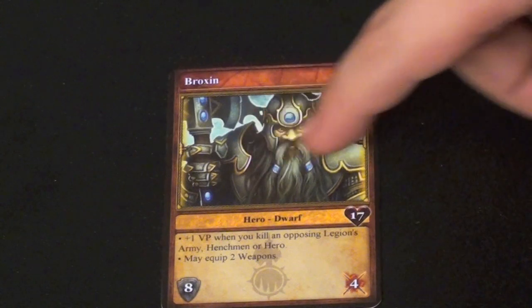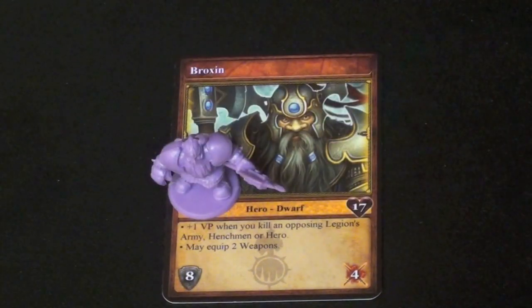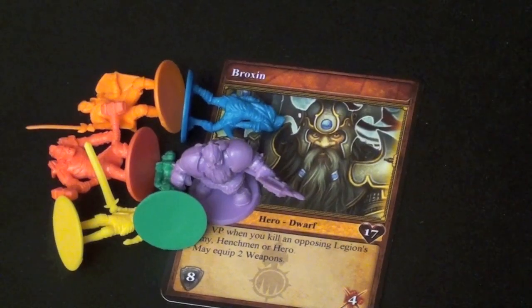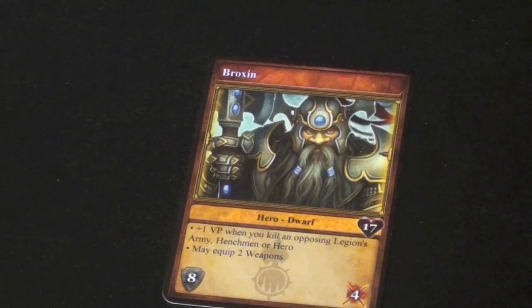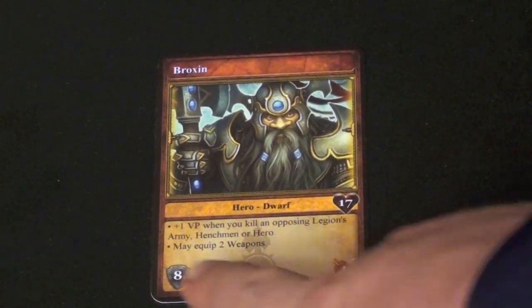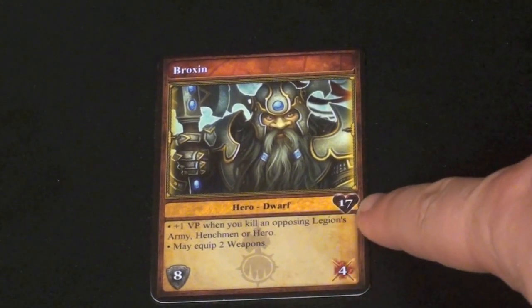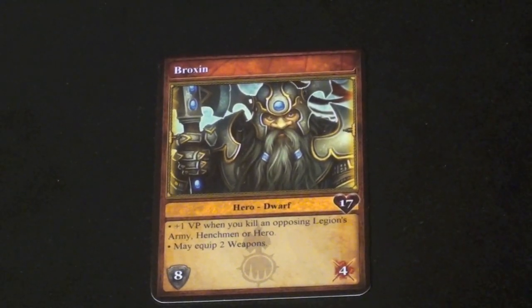Each player chooses one of the heroes, and all the heroes are different. At the beginning of the game, each hero comes with a plastic figure. While the plastic figures are nice, they really don't have any bearing on the game — the card is what's important. On the card, there's an attack value down in the corner, a defense value, how many hit points that hero has, and some special abilities listed on the card.